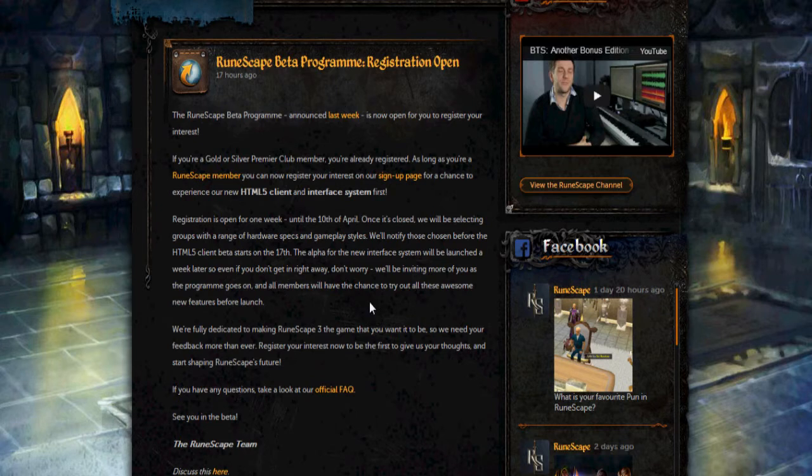Because it's not just graphics — it has some interface stuff that may give an advantage to people using it over those playing normal RS. So there's going to be an alpha system, basically like the combat beta last year. It'll be a separate account, not the live game. You can copy your character from the live game into it, and they might change this to work the same way as the HTML5 beta.